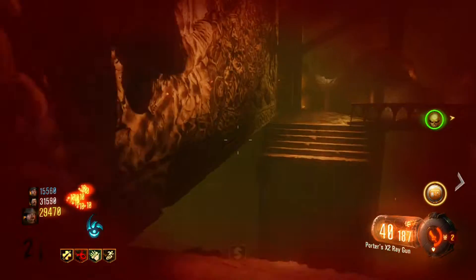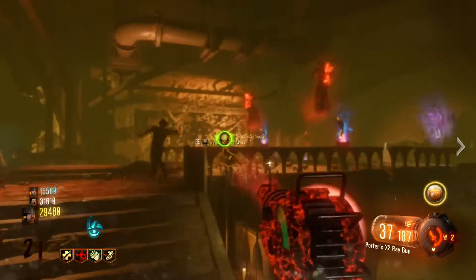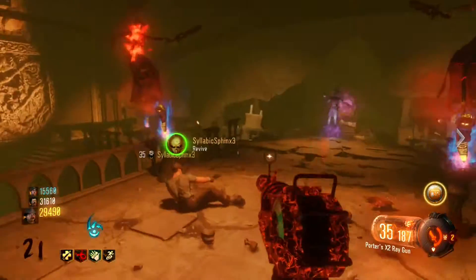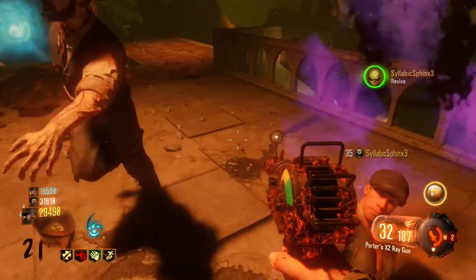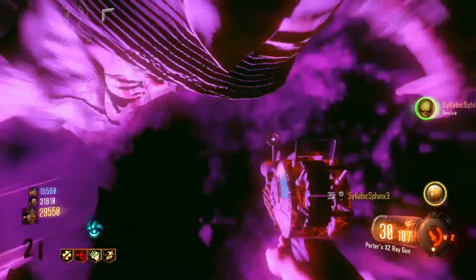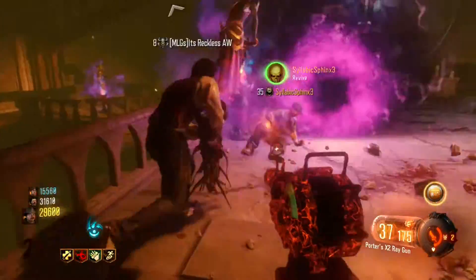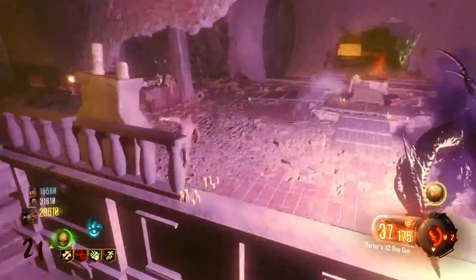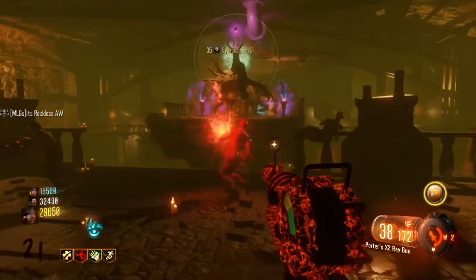Hey, what is going on guys, Extra Fusion here. I have some really cool, kind of leaked information to show you guys in Call of Duty Black Ops 3 Zombies. Treyarch put out a video — I believe it was yesterday — on the gobble gum machine, and it was showcasing how to use it and what it's all about for beginners who don't really know how it all works. But that wasn't the interesting thing about this video.